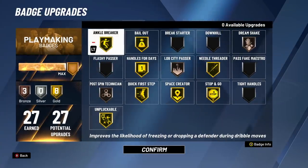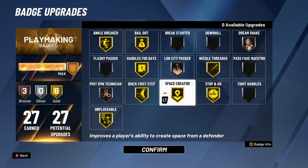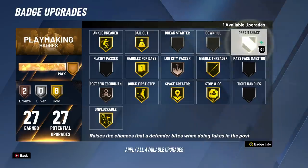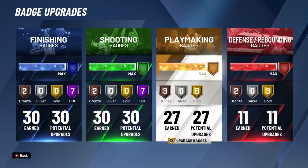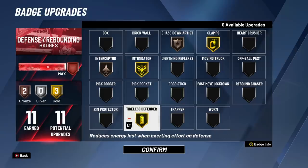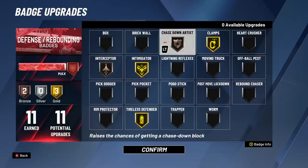Playmaking badges only go up to gold, but look at how many you can get — all the shot-creating, shot-making, space-creating badges like space creator, stop and go, ankle breaker, all that. I even left on bronze dream shake. I don't really know if it does anything, but since it's Kobe — Kobe always had those arrays of pump fakes and step-throughs in the post. We kept that on as well. And we still get 11 defensive badges: gold clamps, gold intimidator, gold tireless defender, interceptor, and chase-down both on bronze.